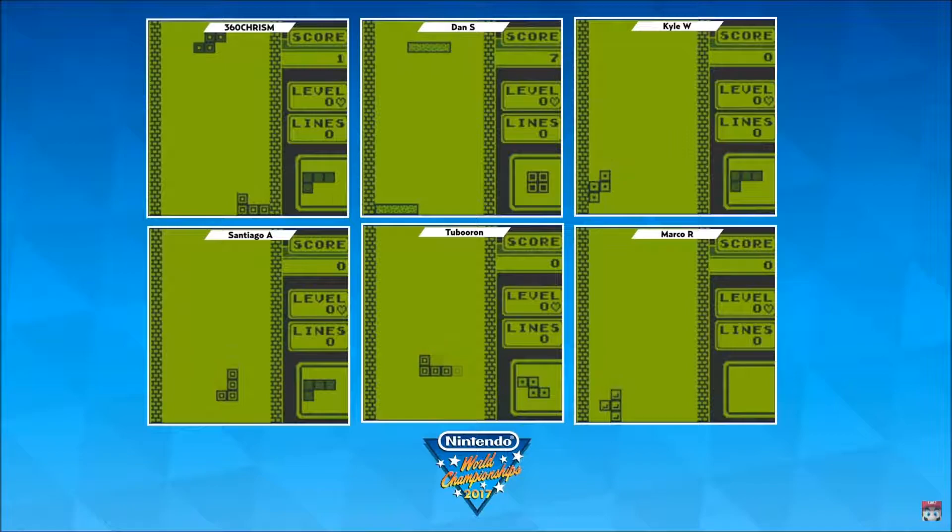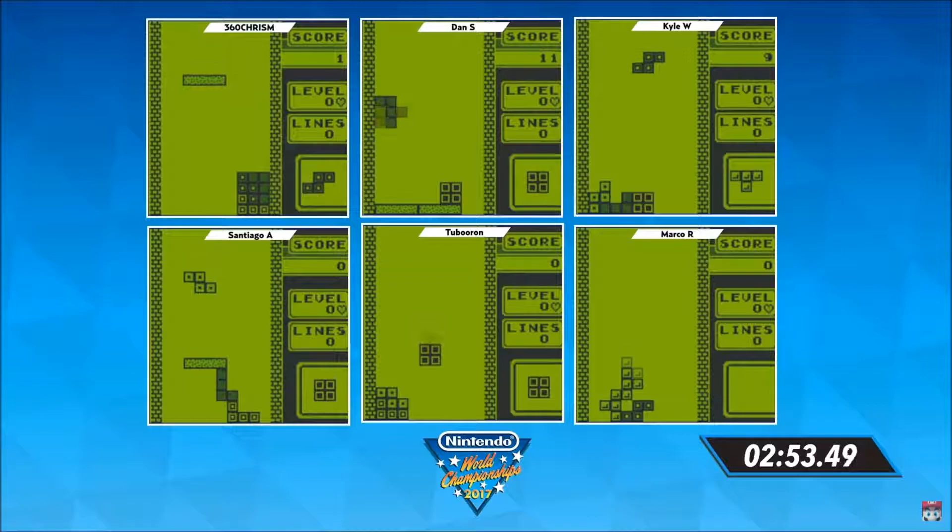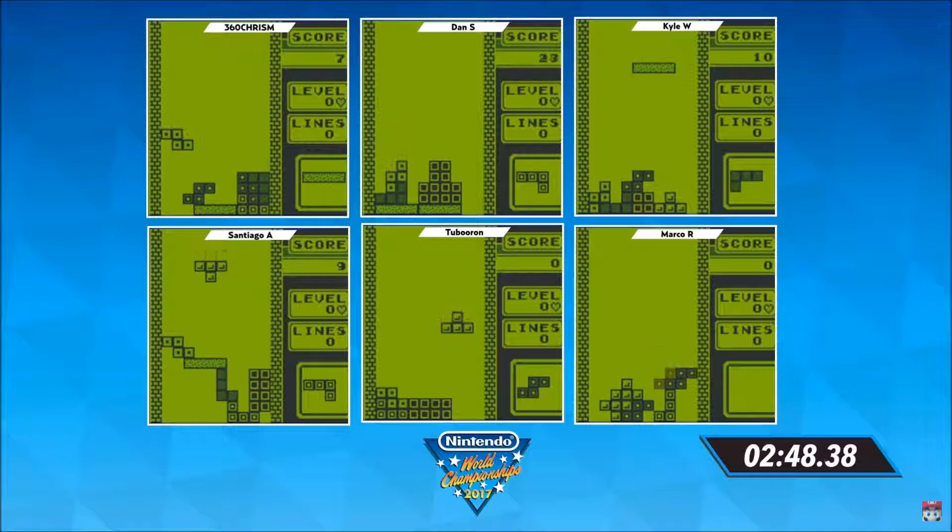3, 2, 1, go! Everybody loves that music, and look at those graphics right there, Ashley. As we mentioned, zero heart — that's the same as 10 speed — and we see Kyle W. right now trying to establish some positioning.